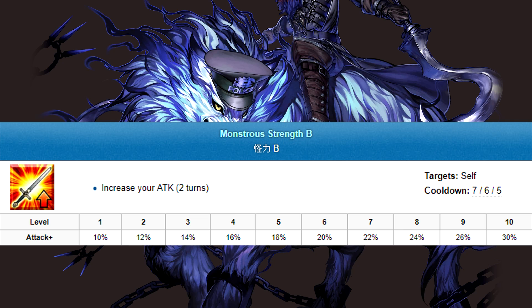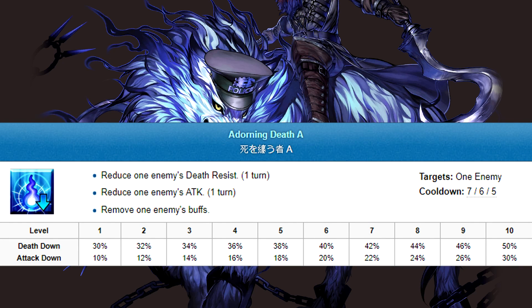Skill 2 is Monstrous Strength — a 2-turn attack buff. Not bad, but not really notable. Skill 3 is 1 Cloaked in Death. It purges an enemy's buffs in addition to applying 1 turn of reduced attack and death resistance. Instant death isn't a relevant mechanic for most situations, but the purge and attack down are fairly nice. The latter combos with Fallen Demon to give you a relatively safe turn, and the purge fits his all-out attacking playstyle, pretty much guaranteeing he'll do something before getting zeroed out.